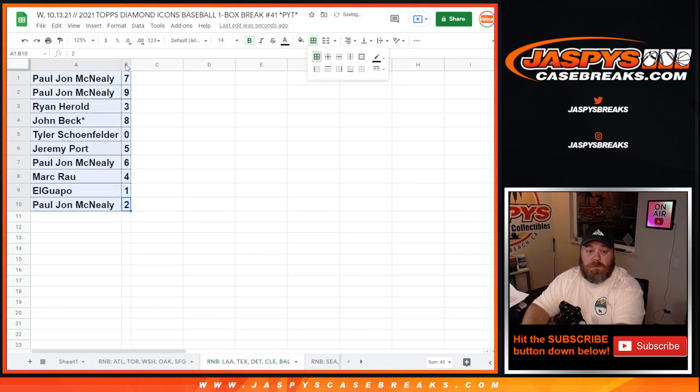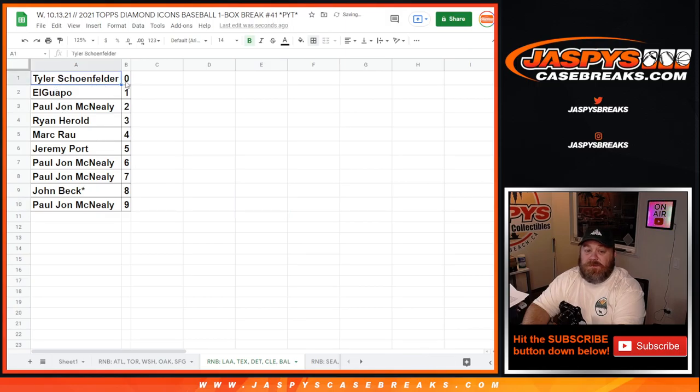There you go — sort this by number. Tyler with the zero spot gets any and all redemptions for these five teams: Angels, Rangers, Tigers, Indians, and Orioles — even known one-of-one redemptions. El Guapo with the one spot would get any live and in-person one-of-ones for those same five teams.